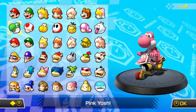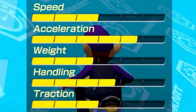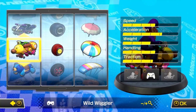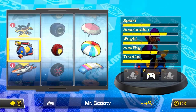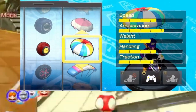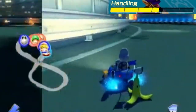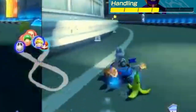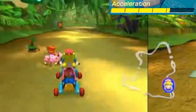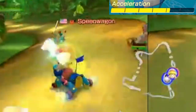Each character is defined by five racing stats: Speed, Acceleration, Weight, Handling, and Traction. These stats are further modified by which vehicle, wheels, and glider you choose. Pay extra attention to Speed, which determines your top speed; Handling, which determines how tight and responsive you tackle turns; and Acceleration, which determines how quickly you reach your top speed and also affects your mini turbo boost.